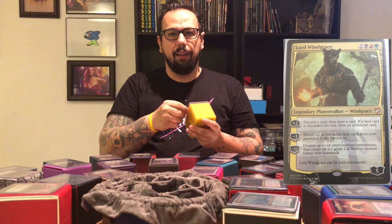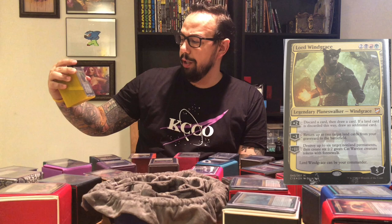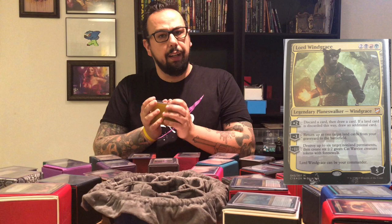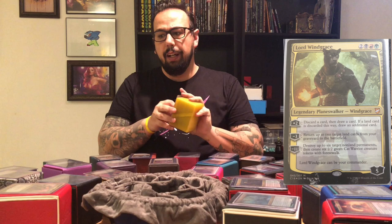I like to keep my Commanders in the hard Ultra Pro card protectors, just so I can easily find them. I have a small deck box that was designed to fit these, and that's where I keep all my Commanders that do not fit in the deck boxes. With this one, Lord Windgrace — he's a legendary Planeswalker, I believe my only Planeswalker commander — and obviously he says he can be the Commander on the bottom of the card. But this one's all about lands, moving them from your graveyard back into play, pulling them out of your deck. Surprisingly powerful deck. I actually really enjoy playing with this one and it's caught a few people off guard.